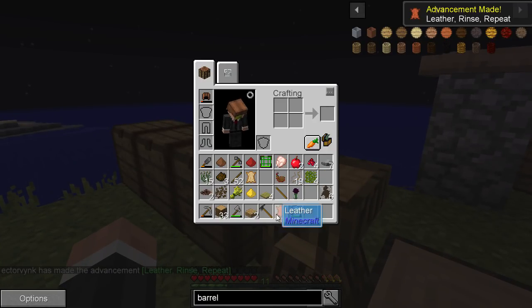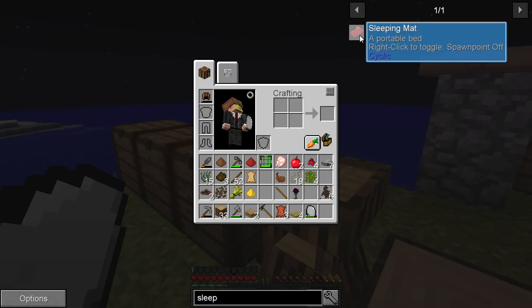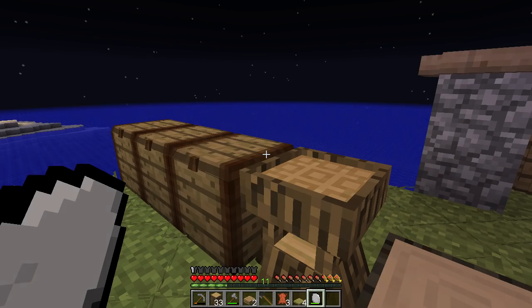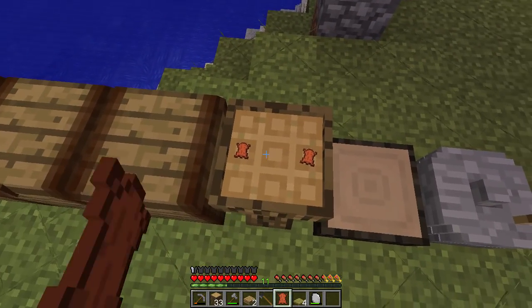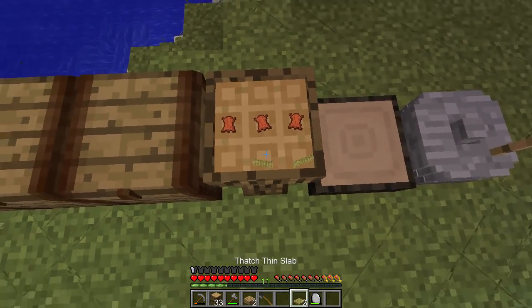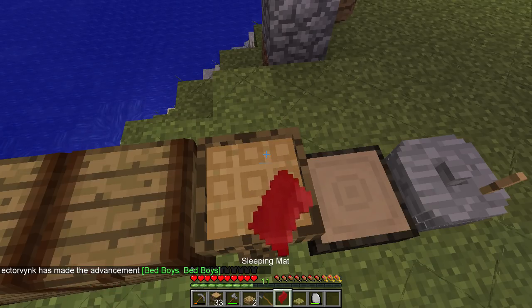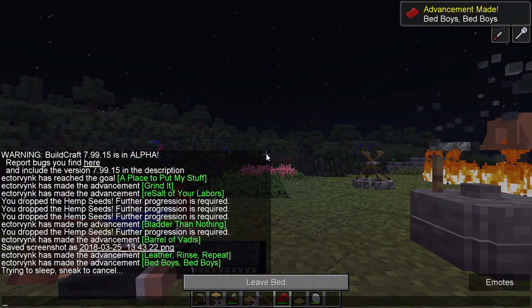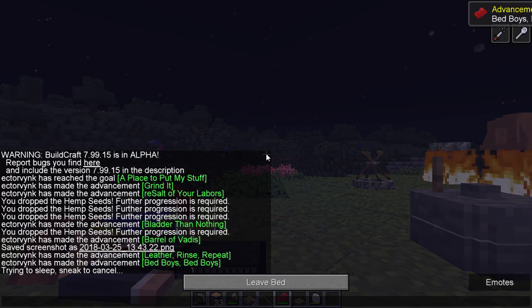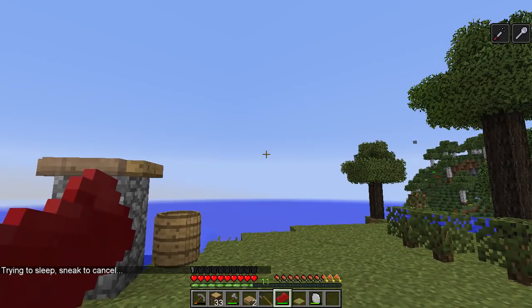Sleeping bag — I think it's just three of these and three bits of leather. Let's just check. Sleeping mat — yep, excellent. We've got the advancement for leather as well. Three bits of you — smash, smash, smash. Like the case I currently am. And a sleeping mat — boom. Let us sleep the night away. Lovely — that is excellent.